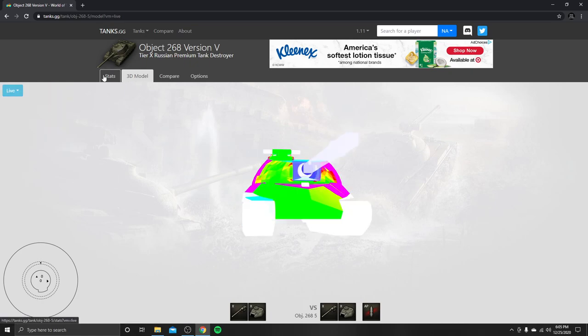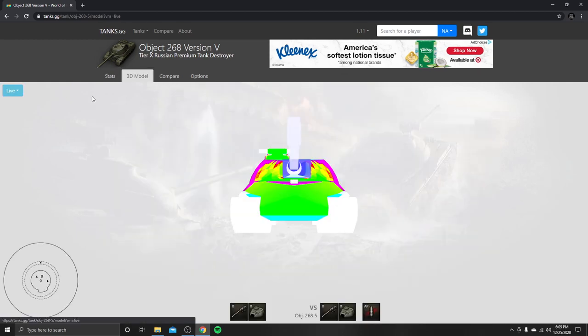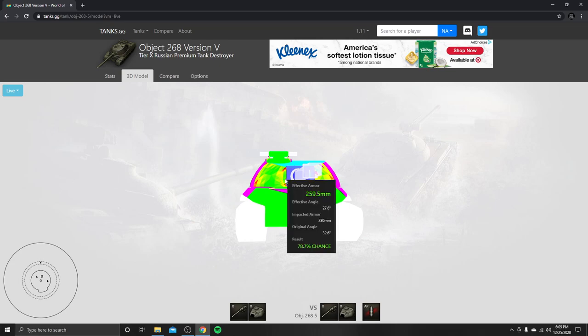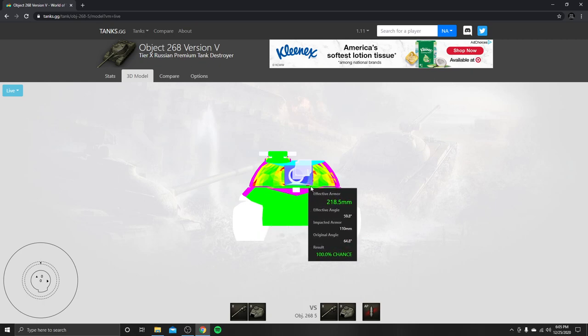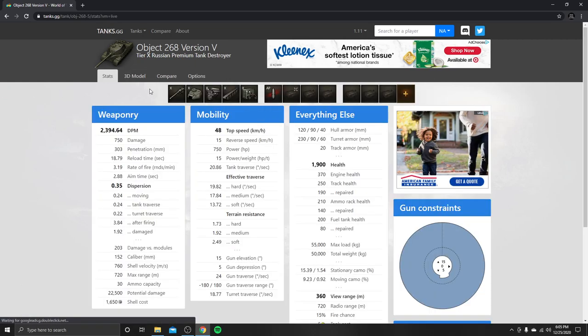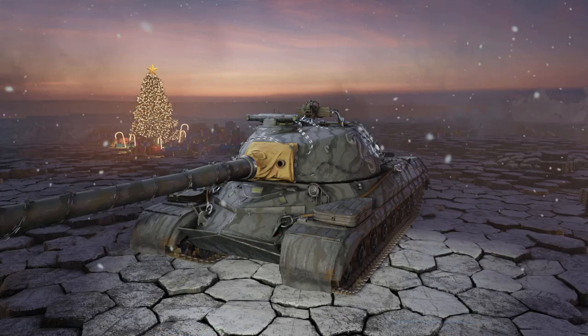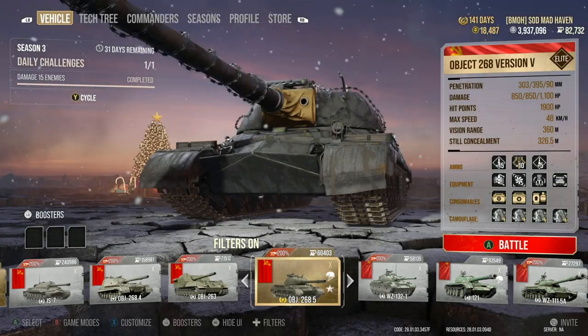Overall, the armor on this can hold up if it needs to, but it is lacking in a couple of ways. The front shows 245 in the lower part, 230 in some areas, 220 in some spots — which means you probably don't even need to load armor-piercing rounds or gold to honestly go through this thing. Let's go ahead and take this into a couple of matches and see how it performs on console.